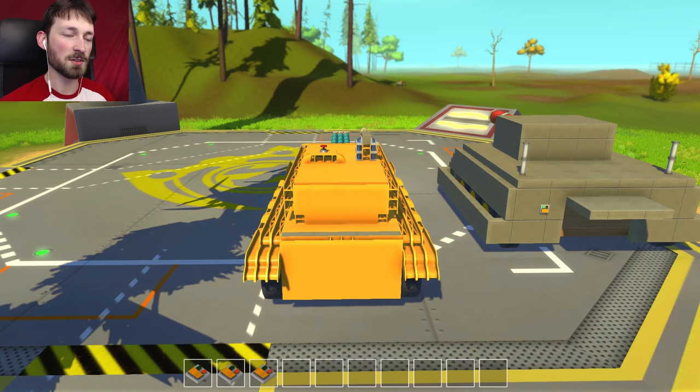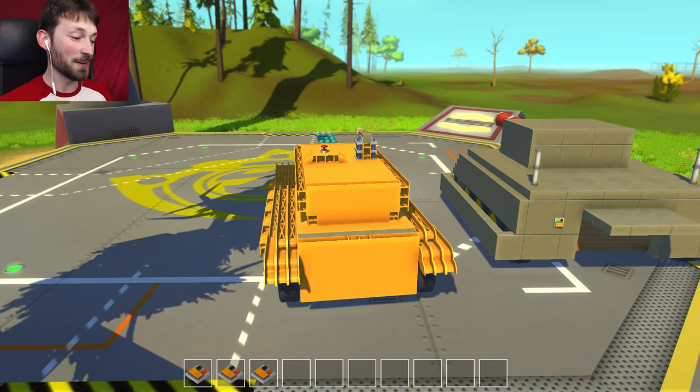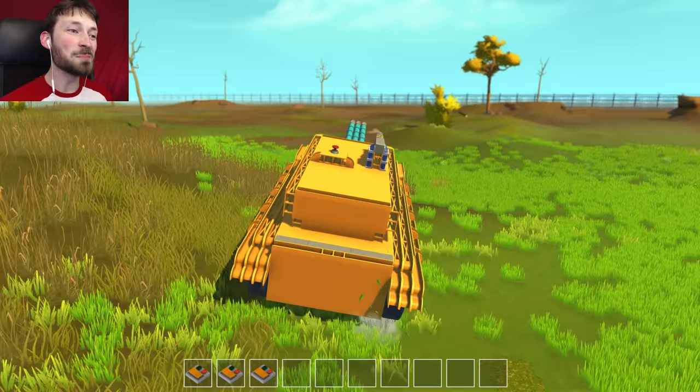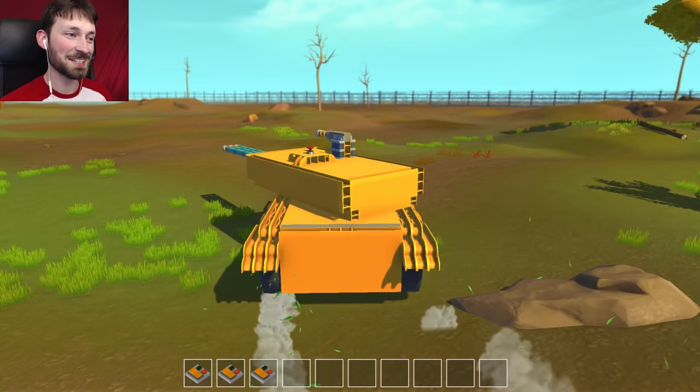The old steering was like a car — the wheels would actually turn back and forth. That's not how tanks work. Tanks have two individual tracks, and that isn't really possible in Scrap Mechanic using a seat, but it is possible using buttons. I have two buttons hooked up to each side, each attached to one motor. If I hit one button, one side goes. If I hit the other, the other side goes. Hit both and we go forward, and I can turn one off to steer.